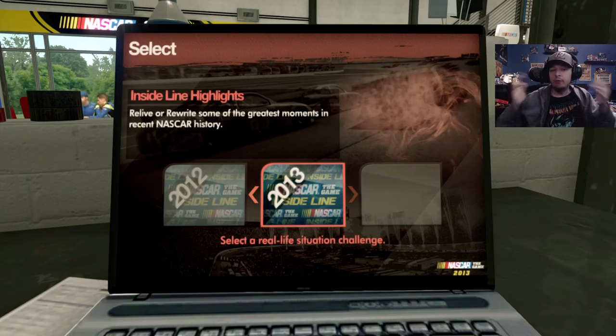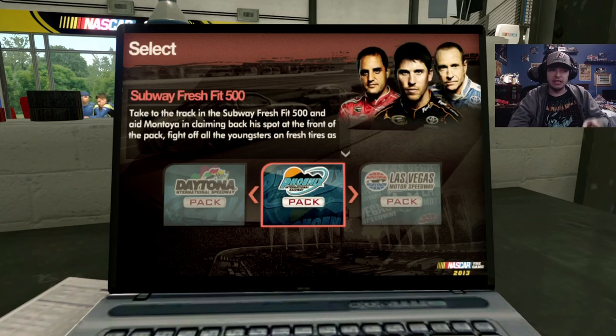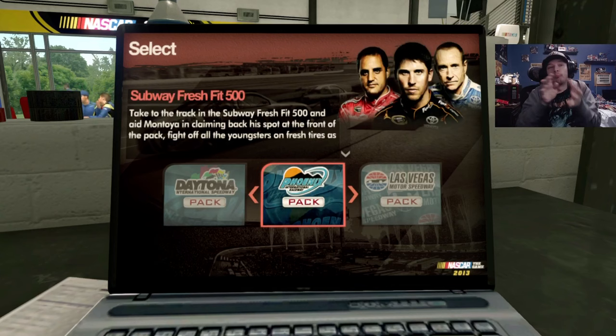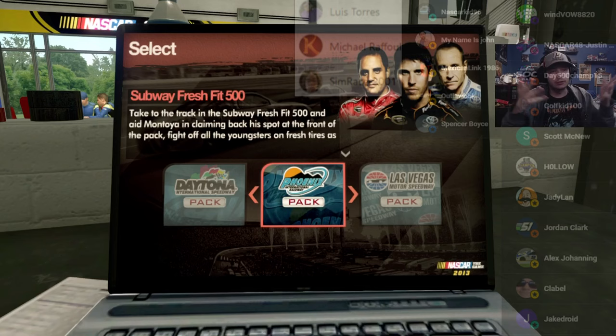Hey guys, welcome back to NASCAR Game 2013 Challenges Highlights, Part 4. We got Phoenix challenges as well as Vegas - maybe something more, but I don't think so because Vegas has four and Phoenix has three, so we got seven. Usually I do six, but there's an extra one, so we got to jump into it and go fast. Got to slow down and also thank my Patreon supporters as well as my YouTube members for early access to videos like this. It's very appreciated, so thank you. Without further ado, we're going to Phoenix.